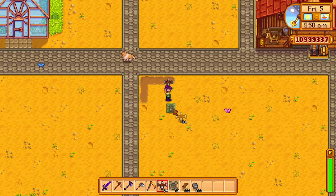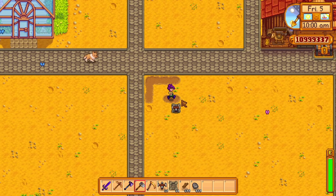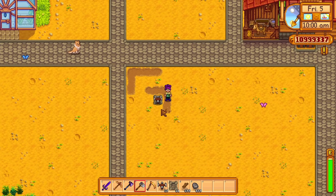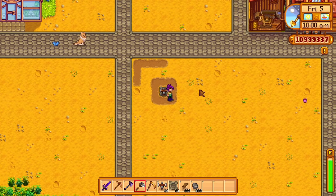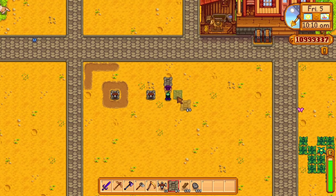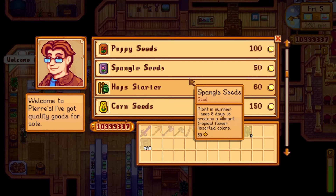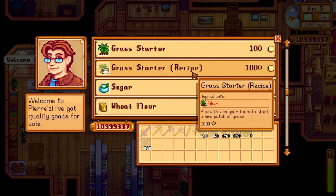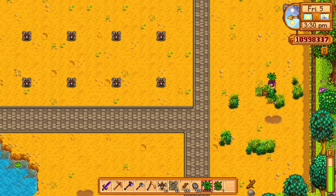I decided to use a large space for crops by leaving a row and a column for fencing, then prepping my sprinklers - I started with quality sprinklers hoping to replace them with iridium sprinklers in the future. If you haven't got iridium sprinklers yet, you can space apart your quality sprinklers to ensure the transition doesn't become a problem. I also placed down a flooring piece before adding each sprinkler for a cute touch, and bought the grass starter recipe which turns 10 fibers into a piece of grass.